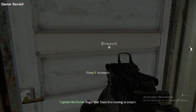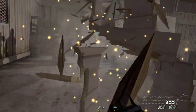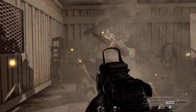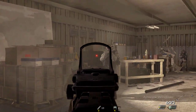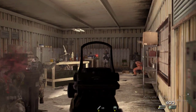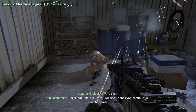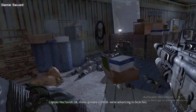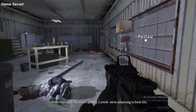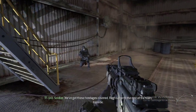Team 1 moving to breach. Clear. We're clear. Roger that, Hotel 6. Team 2 will secure an evac. Continue your search topside. Move upstairs. Control, we're advancing to Deck 2. We've got these hostages covered. Regroup with the rest of the team topside.